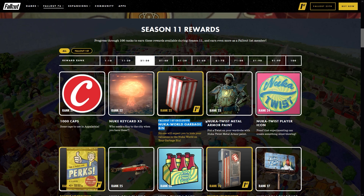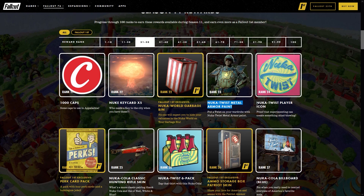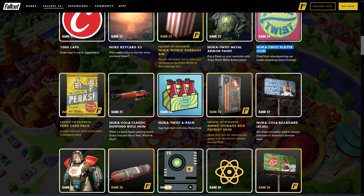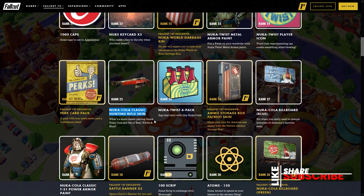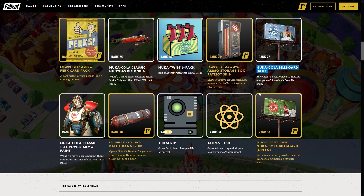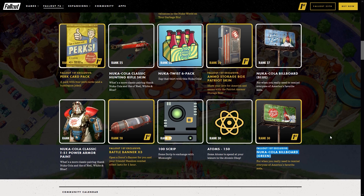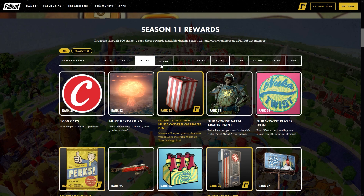At rank 22 you have the Fallout First exclusive Nuka World garbage bin, which is basically a skin for your inventory. Rank 23 Nuka Twist metal power armor, rank 24 the Nuka Twist player icon, rank 25 will bring us the Nuka Cola Classic hunting rifle skin which looks to be a really cool looking skin. Rank 26 another Fallout First exclusive — the ammo storage box patriot skin. Rank 27 the Nuka Cola billboard which is blue, rank 28 the Nuka Cola Classic T51 power armor paint.